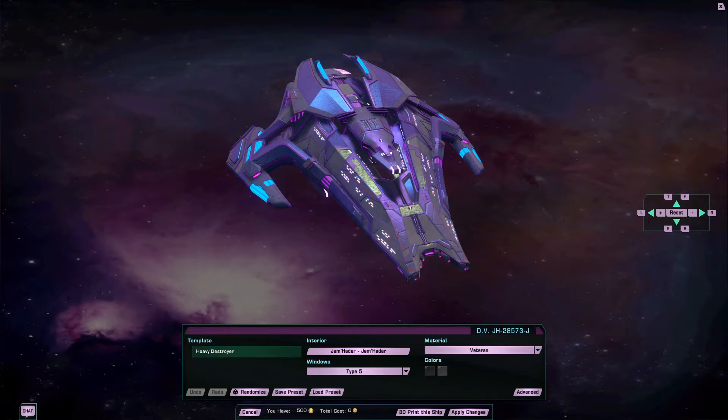Anyway, it has the exact same stats as the Chimera, with the addition of Vanguard Wingmen. In essence, it is a Vanguard version of the Chimera, with the same stats, the same weapons, the same abilities — the Tachyon Shield Siphon, and a Polaron version of the Lotus weapon.